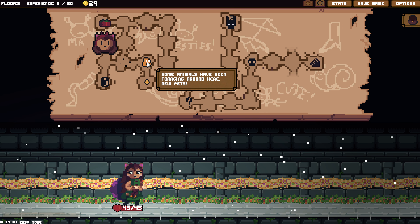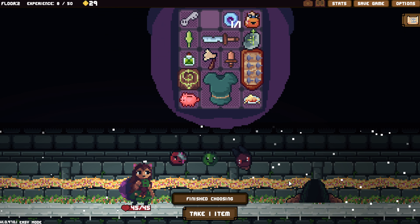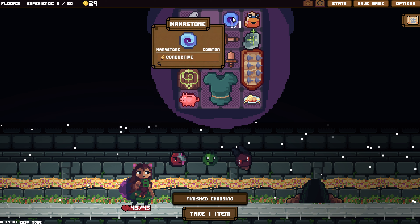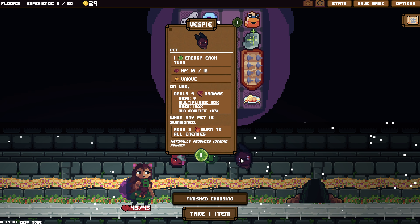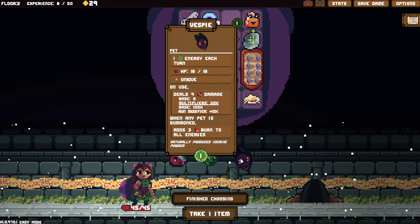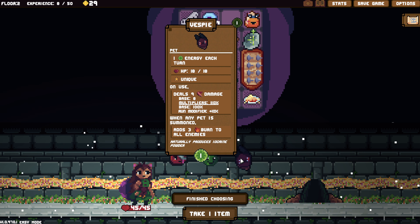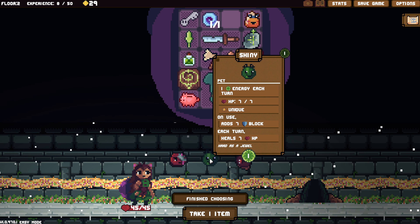Move this over here, put this in here. I think a key is more valuable here. When we beat the first floor this time, we didn't have our pet die, so we're good.